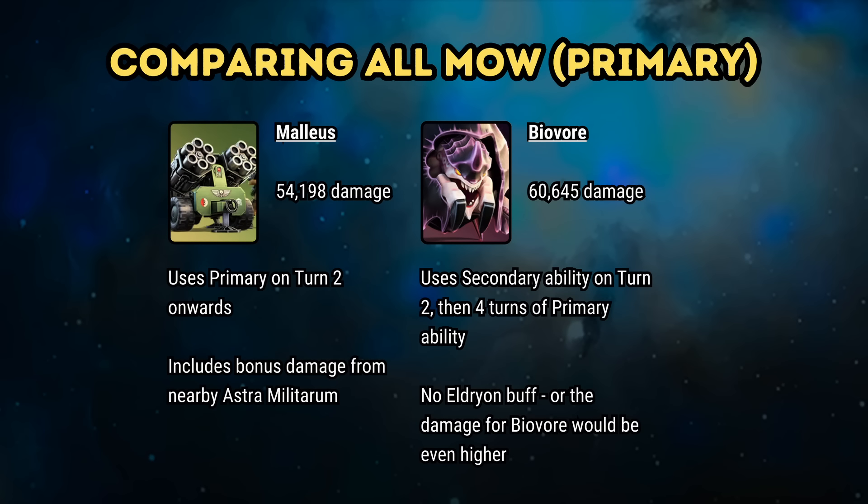Let's add another layer and look at the contentious primary abilities — these require consumable munitions, but we don't know the economy on this yet. Really, this becomes a comparison between the Malleus and the Biovore, as the Forge Fiend's primary ability does not damage non-summoned units. The Malleus' damage for its primary ability is capped out at three hits. For this comparison we used the primary ability every single turn possible, with the Malleus alongside Astra Militarum units for bonus damage. The Biovore comes out on top slightly, but both comparisons require using the active every single turn, which can consume several munitions per guild raid ticket. The economy of munition release is unknown, and this level of use will likely not be sustainable or pragmatic.